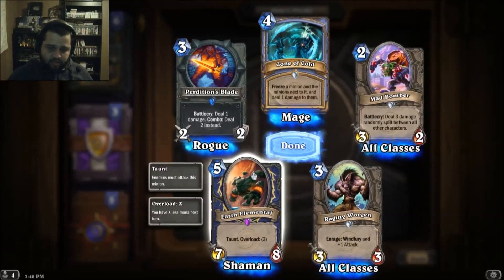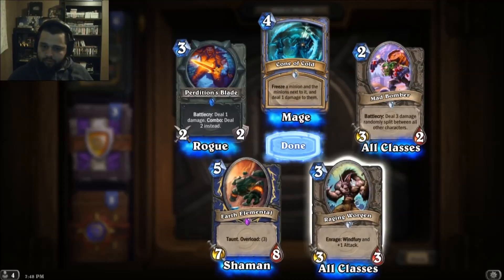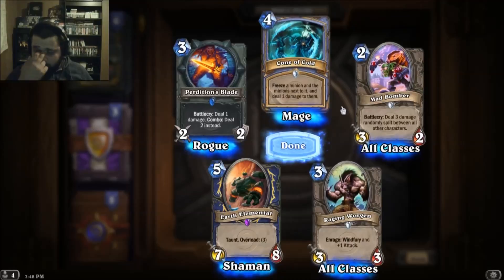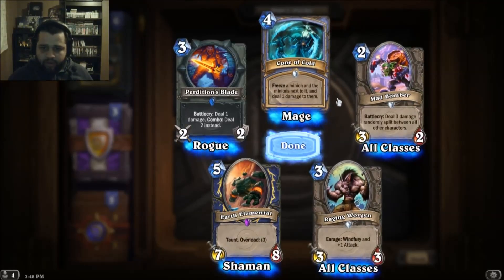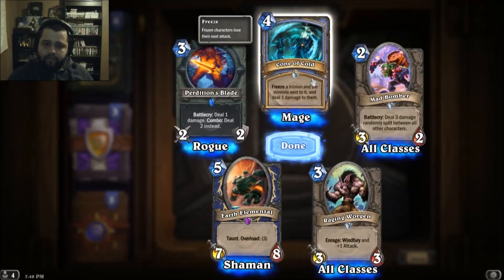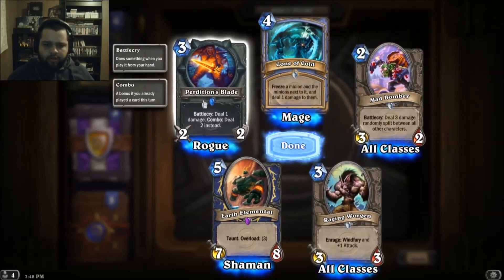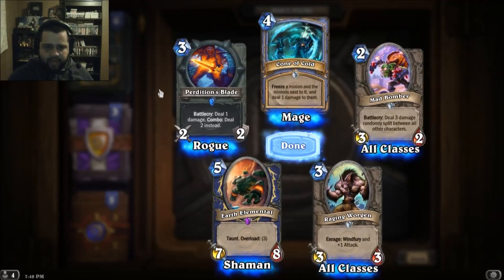The card's good, but overload three, that's a lot. Cone of Cold — freeze a minion and the minions next to it, and deal one damage to them. That's cool, I don't remember seeing that card before. Deal one damage, combo deal — oh, that's actually pretty cool.